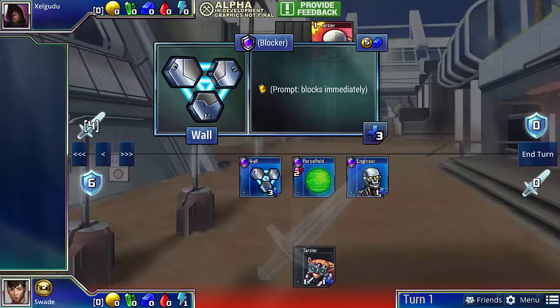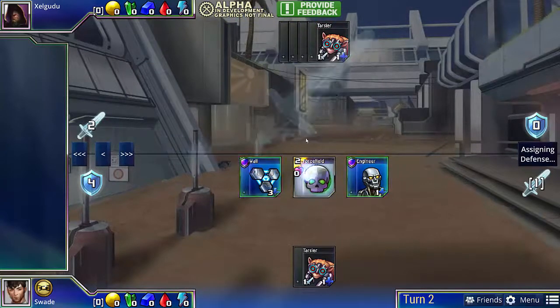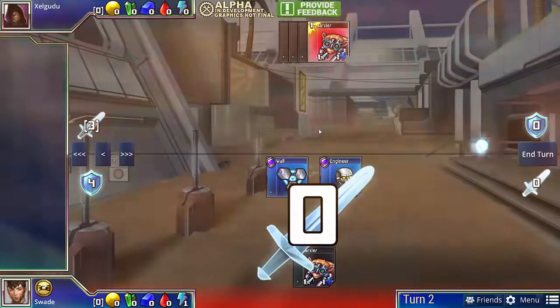In Prismata, units that don't take lethal damage — the damage will just go away after the defense phase. So in the case of Wall, it has 3 health, which means it can absorb up to 2 points of damage. So if we lose our Force Field, we can put 2 points of damage on the Wall, and then after defense is over, the damage just goes away.